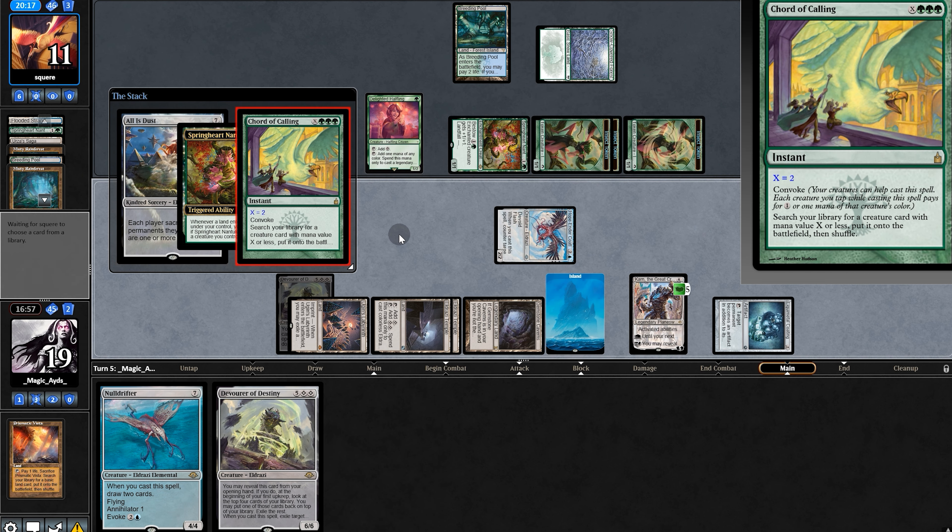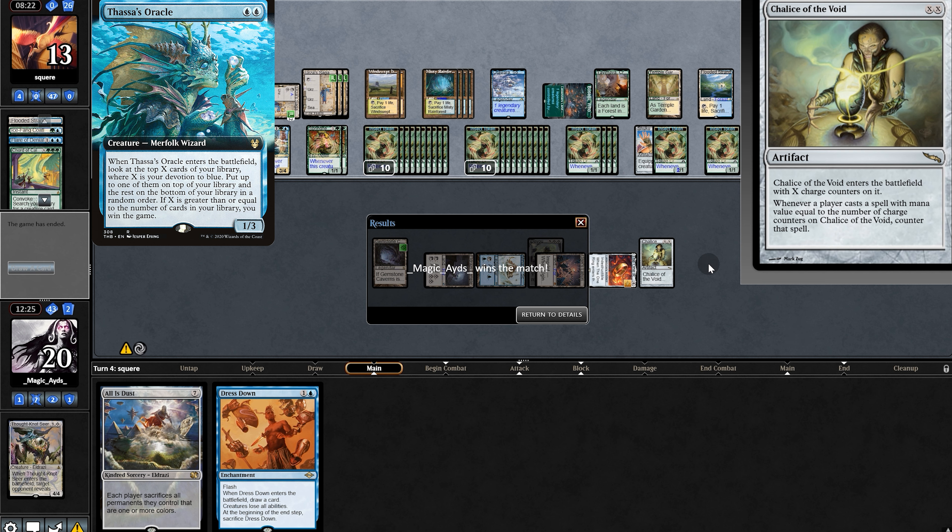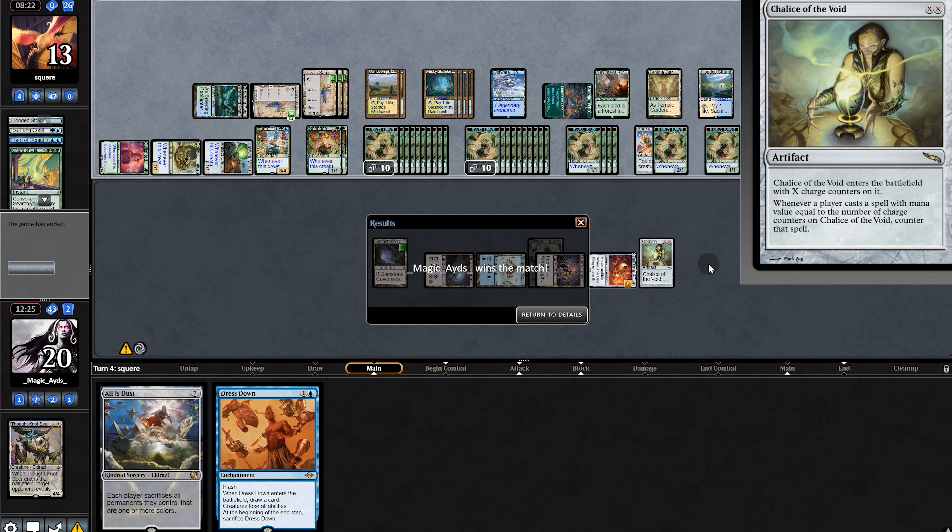Two hours later — our opponent's having a stroke. They did have a stroke — they needed double loot with Haste's Oracle but they only had one blue source. But even if our opponent won this game, we would have been on the play on game three, so the odds were not in our opponent's favor. Oh well.